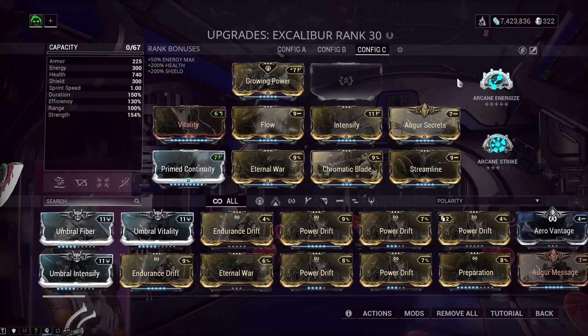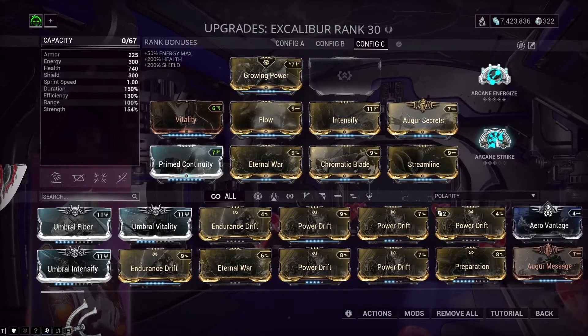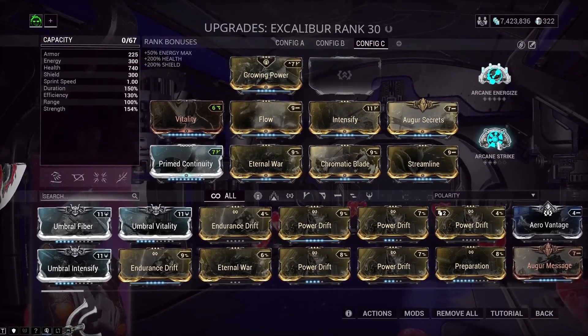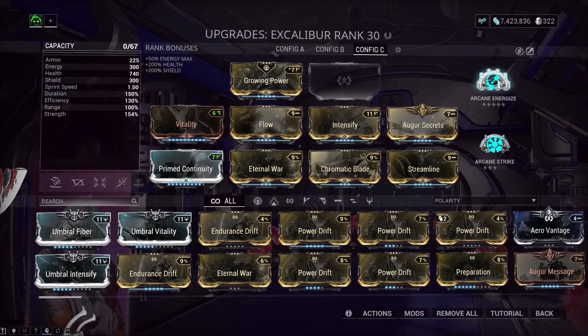For the arcanes: if you don't have any arcanes, it is not the end of the world — this build works perfectly fine without them. But if you do have arcanes, here's what I recommend: Arcane Strike for increased attack speed, and Arcane Energize so you can always replenish your energy. However, if you don't have Arcane Energize, replace it with Arcane Fury — what Arcane Fury does is give you about 120% additional damage output when you hit an enemy, making your Chromatic Blade significantly stronger.